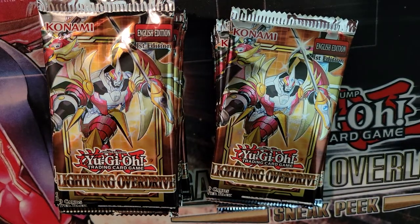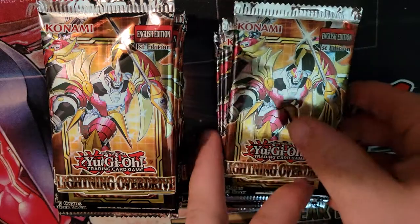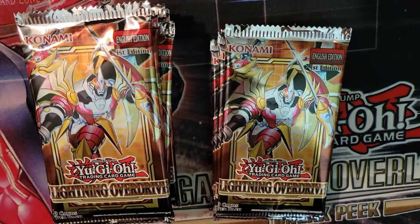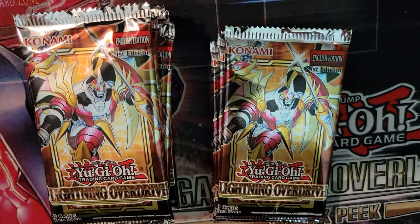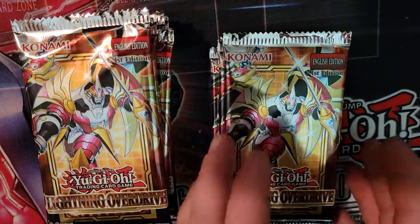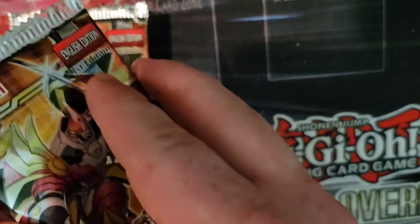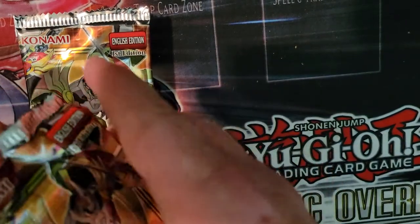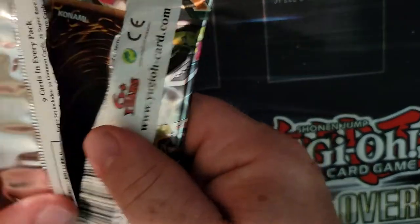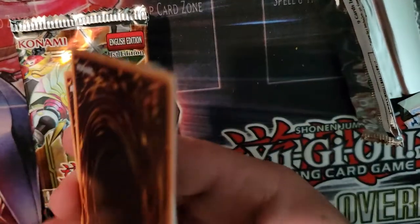Hey guys, welcome back to another product opening. Today we have Lightning Overdrive — four packs from GameStop and the rest from Walmart. I'm always curious which ones I pull the best cards from. We're gonna start with the GameStop packs. In this set they have a bunch of good commons, and also a starlight rare Black Rose Dragon. I really want that starlight rare — I think everyone does. Usually with blister packs I get lucky with starlight rares.